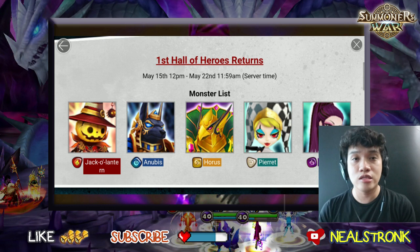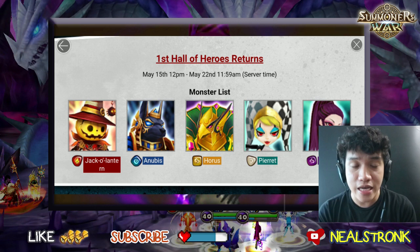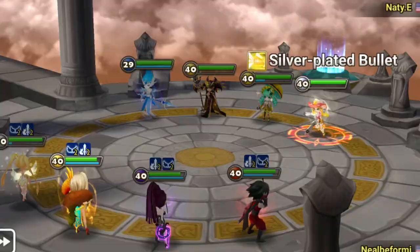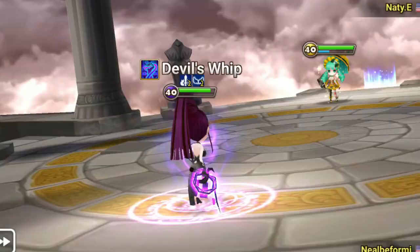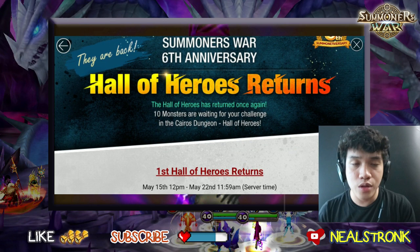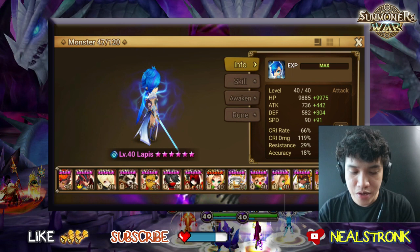I just built this yesterday and we played some RTA matches for this unit. So far we've really liked how good Rakshasa is — she absorbs attack bar and stuns enemies, and the stun is guaranteed if she successfully absorbs the attack bar.